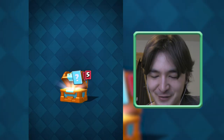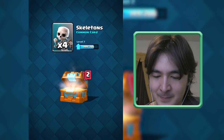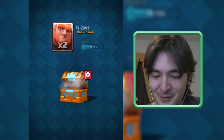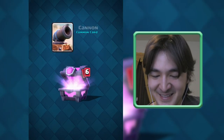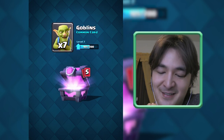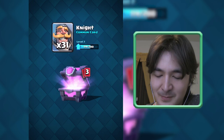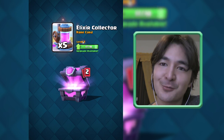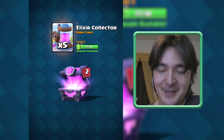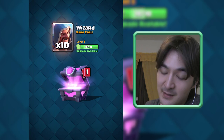Let's open this Crown Chest. I think the Witch is probably the thing I want the most. Skeletons — close to a Witch but not quite. Giant — why am I complaining, I'm using the Giant. I should stop complaining. Cannon, Goblins — I use these guys as well. The Barbarians I don't use at all. Even more Elixir Collectors — I like that!